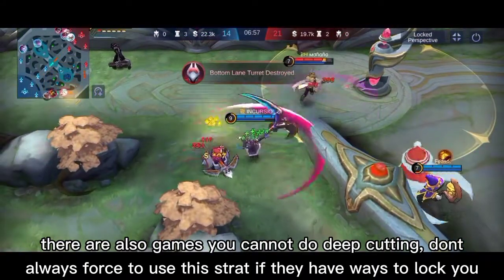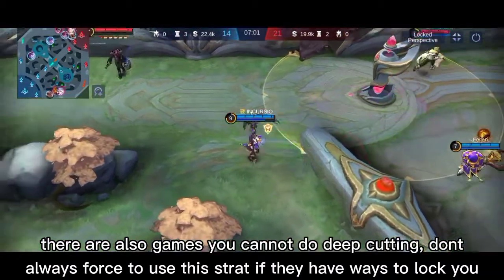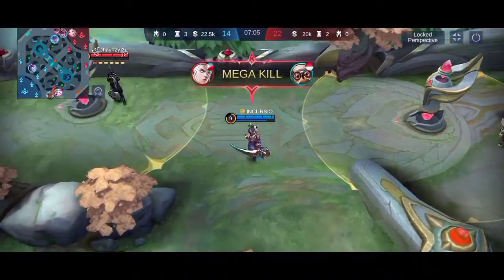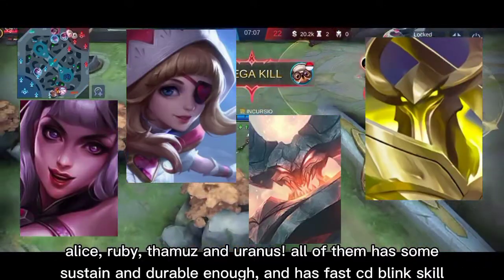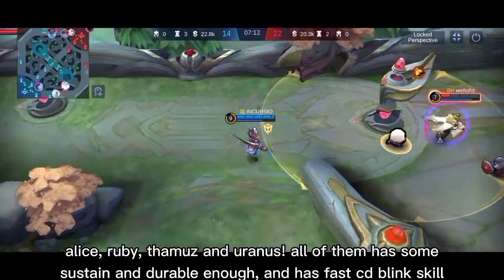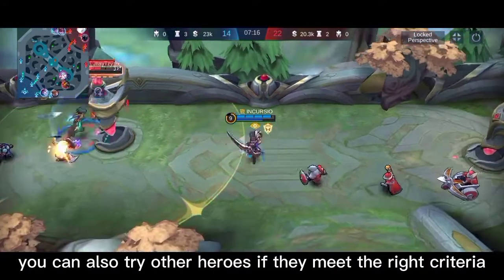There are also games where you cannot do deep cutting. Don't always force to use this strategy if they have ways to stop you. These are some of the heroes notorious for deep cutting: Alice, Ruby, Thamuz, and Yuri. All of them have sustain and are durable enough, and have fast cooldown blink skills. You can also try other heroes if they meet the right criteria.